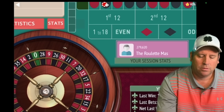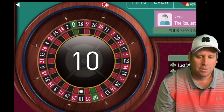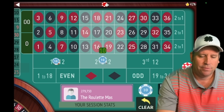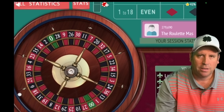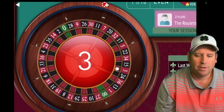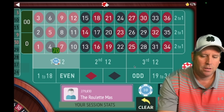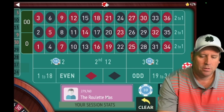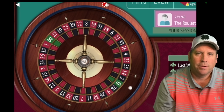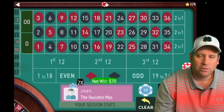That's a 10 black — that is a win at $70. So now we'll be at $70 on first and second. That's a 3 red — we won at $70. So now we're going to go first and third for $70. Let's check our balance — we're up $200. We have $70 on each, and remember we were at $240 when we ended the last session. So $240 plus $150 is $390 — that's our next target.